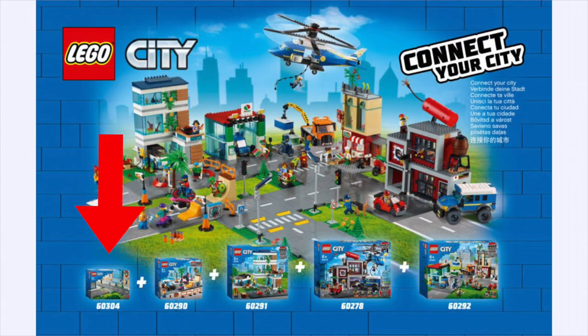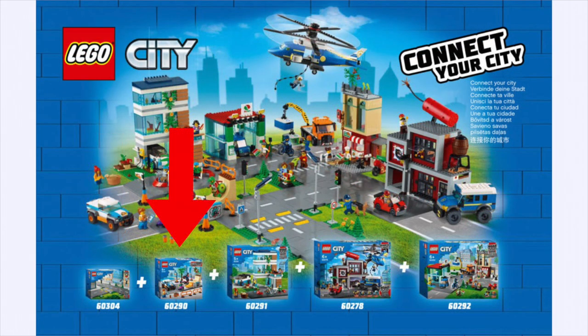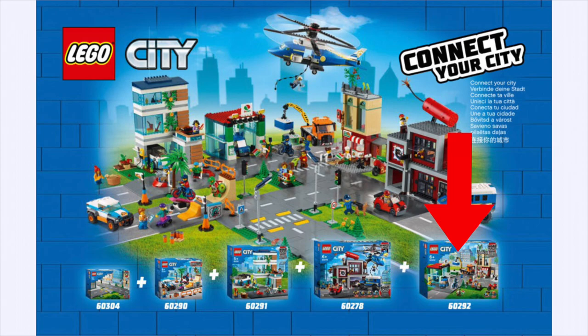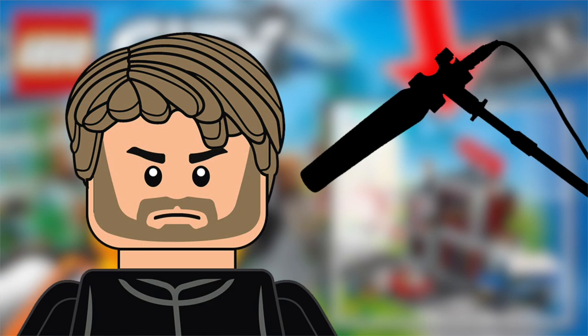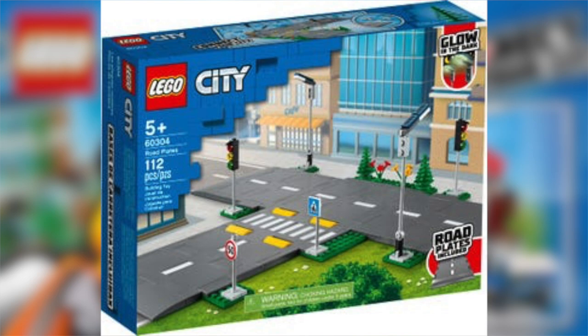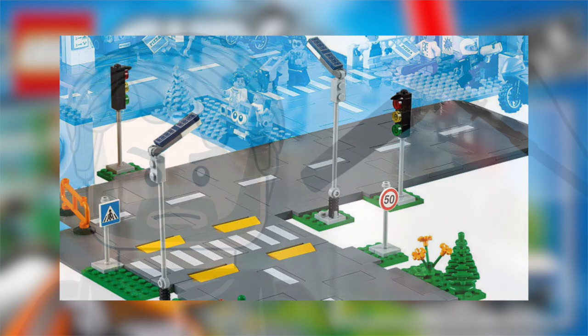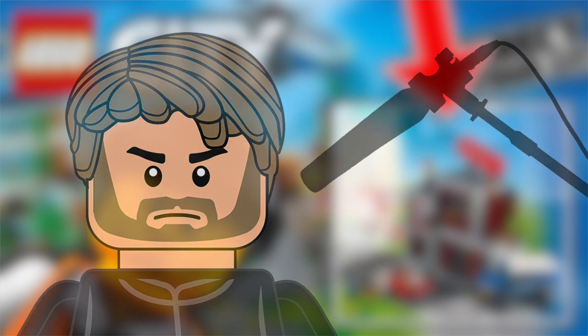We have sets 60304, 60290, 60291, obviously 60278, and the final one is 60292. They're using the new road pieces — well, not base plates, because they're buildable roads, which I still don't know how I feel about. Leave in the comments below: which do you prefer, the buildable roads or the base plate roads?